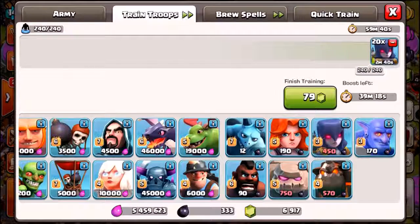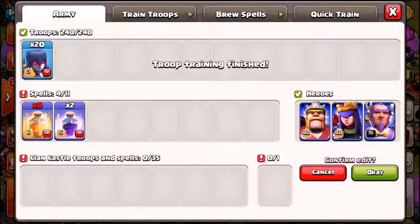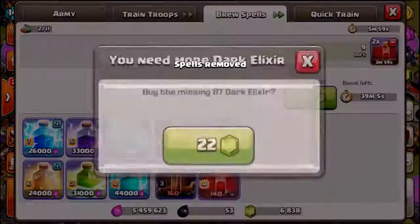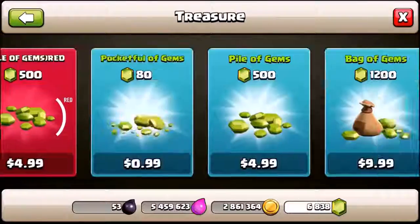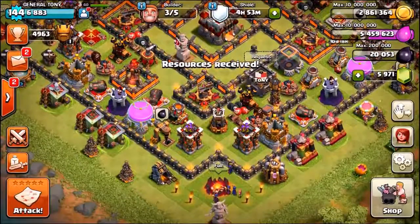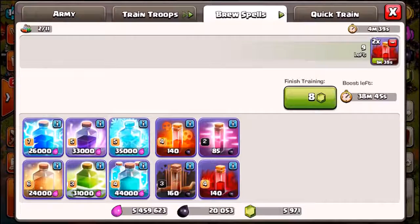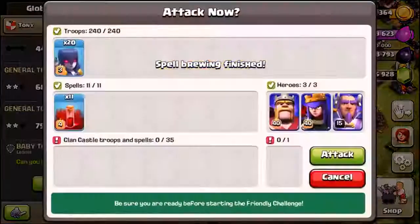Witches! This is gonna be awesome. Let's try witches - never really thought of that. So 20 witches, and I've got an awesome idea: we can delete all the other spells and bring 11 skeleton spells. With all the witches spawning skeletons plus 11 skeleton spells, it's hopefully gonna be somewhere in the region of a thousand skeletons on the map - this could actually be very cool! We're gonna buy ourselves 20,000 dark elixir and brew some real cool skeleton spells - 11 skeleton spells and 20 witches. This is gonna be awesome.